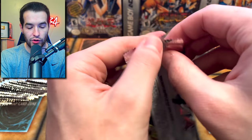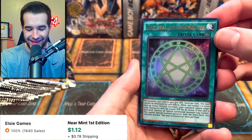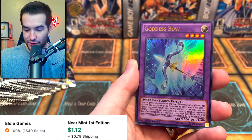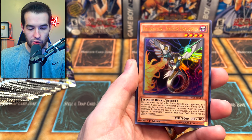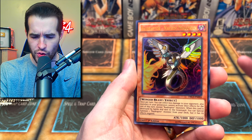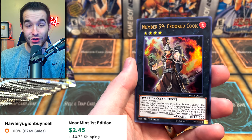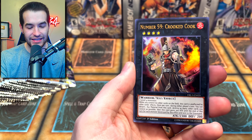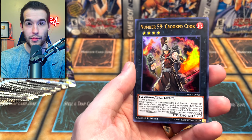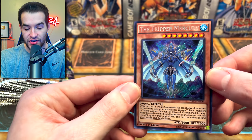Let's get another Numeron Dragon — I'm down. Seal of Orichalcos, very cool. That's a nice one. Goddess of the Bow, Raid Raptor, Napalm Dragoneus, Number 59 Crooked Cook — this is the Exodia card they're using in real life or Master Duel, maybe both. Crooked Cook is actually worth a little bit. The Tripper Mercury Secret Rare.